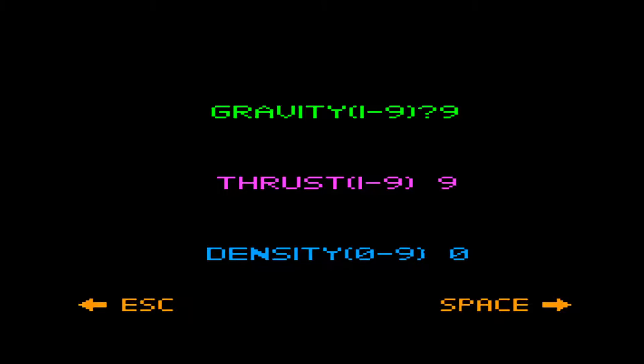Let's try a gravity of 7, thrust of 8, density of 1. Let's mix it up and see if we can get a good landing going.